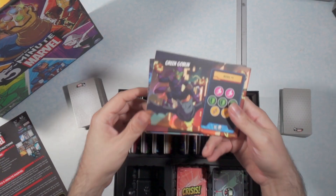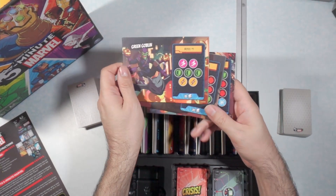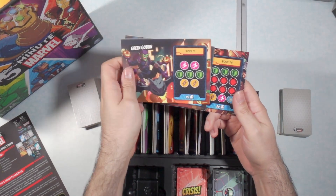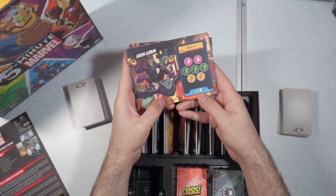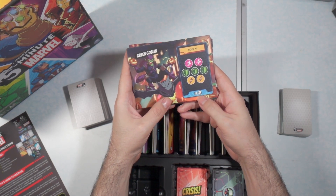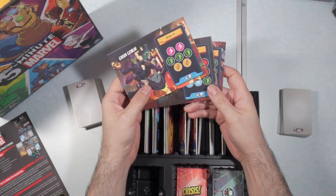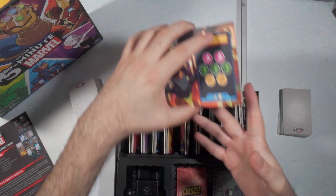These are the boss mats. These are going to be the main villains that you're going to be fighting at the end of each round. If you look here on the bottom, it tells you how many door cards to stack on top of it. Green Goblin requires 15, Red Skull requires 20, and Thanos requires 30 — that's a lot of cards to get through in 5 minutes.